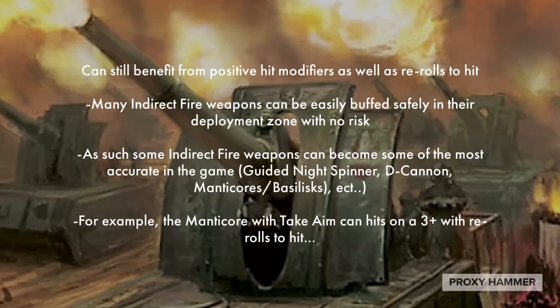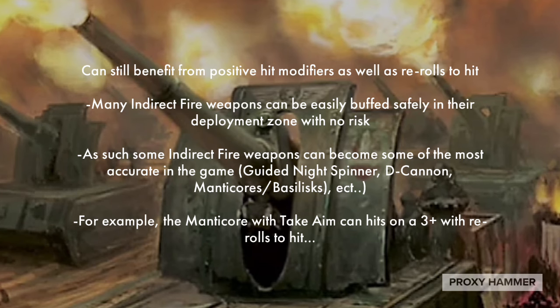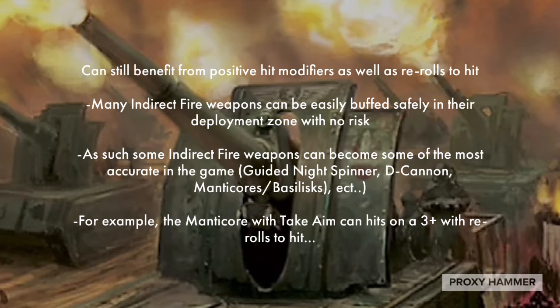Essentially, either way, they were ignoring half of the penalties for being indirect fire weapons, gaining that massive boost to firing out of line of sight. What does it mean to benefit from positive hit modifiers as well as rerolls to hit? Well, it basically means that many indirect fire weapons can be easily buffed safely in their own deployment zone with no risk. These weapons are no-risk weapons — you do not have to move them within line of sight. Opponents are going to have trouble getting to them unless they have specific tools, and those tools are often hard to use.